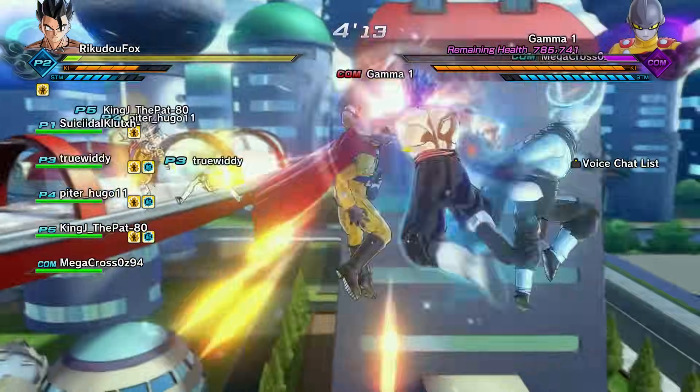Moving forward for the different raid rewards: the 50,000 damage mark gets you a Super Soul from Krillin called 'Look, I'm Glad I'm Here.' I don't think that's the correct name — these are usually just rough translations and I think it's an old one. And last but not least, if we deal 100,000 damage, we'll get the Avenger title and 50 extra Time Patrol medals.